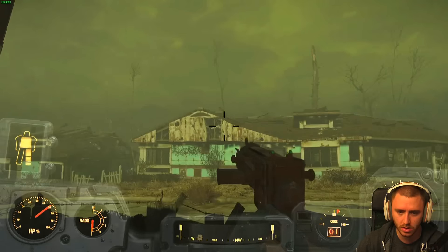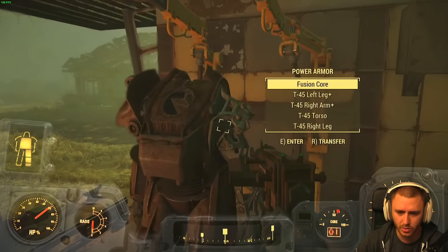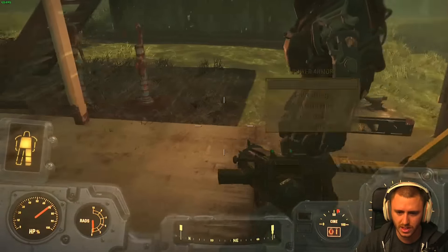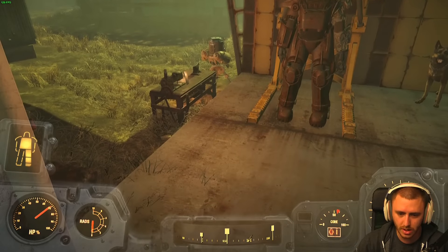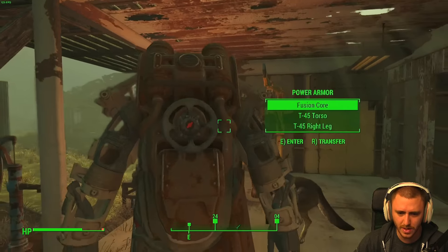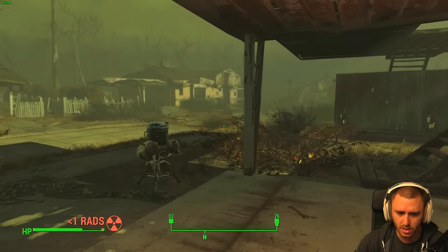The storm got really stormy all of a sudden. What do I do with this set of power armor? Do I just leave it here, or do I have to make a whole other one? We're gonna drop this power armor here. What happens if I have two sets? I'm way over-encumbered.